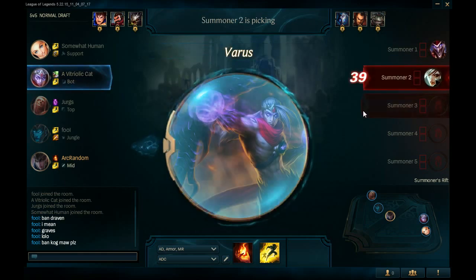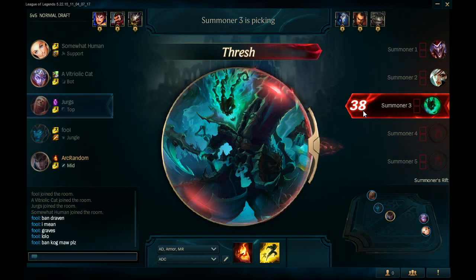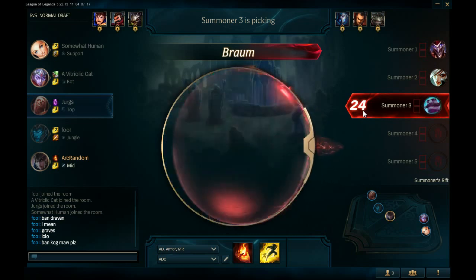Varus. Oh, do it. I think Varus is actually really strong because things like Death's Dance are really good on him. So we got a Riven — which, Riven's in every game. Riven and Soraka are all over the place and I hate it. It's the worst. Let's see what we got. So we've got a Thresh, a Riven, and a Shaco. Wow, that's toxic.